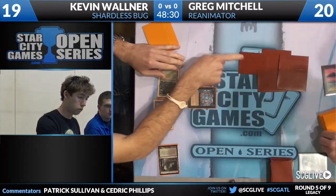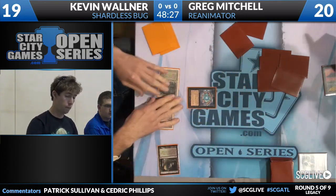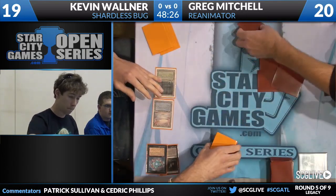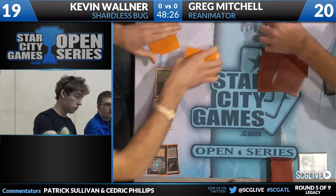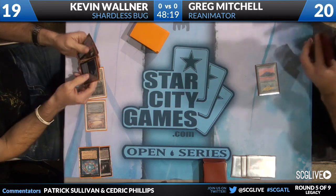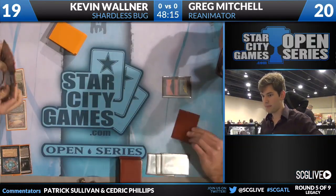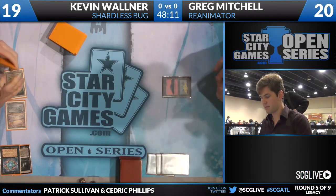It's not going to be at its best here. And this is a card that is always sweet — Hymn to Tourach here, two cards discard at random. Thought Seize and Polluted Delta are the cards going away to Hymn. Kevin's going to pass the turn. Hymn is a little bit dangerous against Greg's deck, of course, because he is a reanimation strategy — he does want those cards in the graveyard.